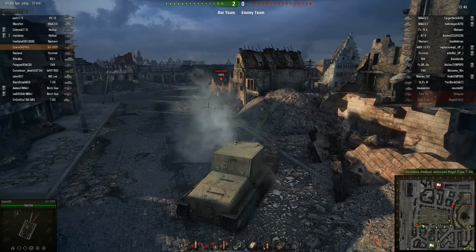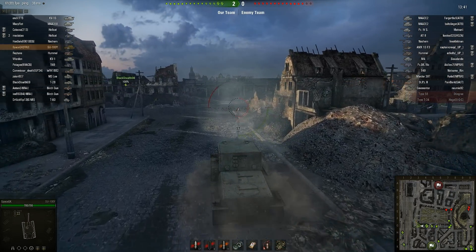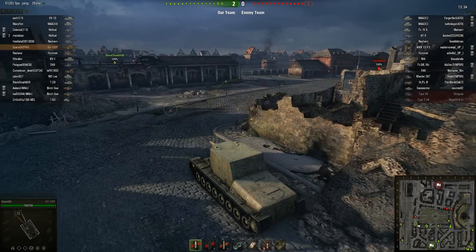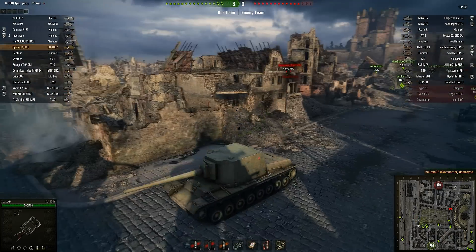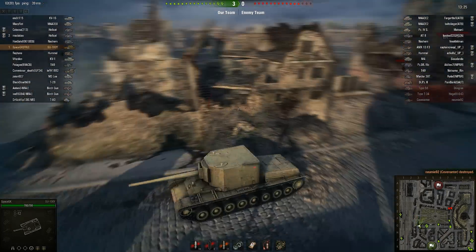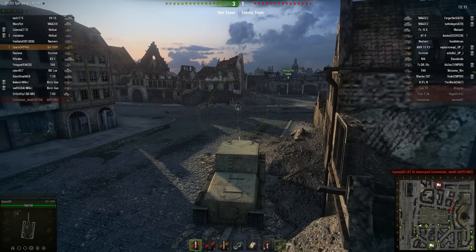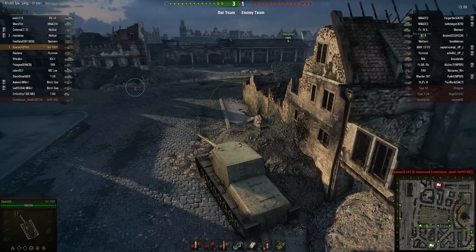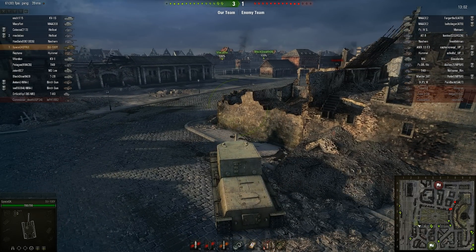We bounced his shell off of us and we missed shooting at him, but he's got 340 health points so we can easily kill him in one shot. Let's peek around this corner and finish him off — I'm going to wait for the gun to finish reloading, because we don't want to sit out there longer than we have to; he might have allies. This thing is so fun when you're fighting tier 4s and 5s. It gets into tier 8 battles quite often though, which is kind of a shame. Even then you can give them a run for their money — 500 damage sometimes. It's still enough to scare a tier 8, especially those French ones with their thin armor.